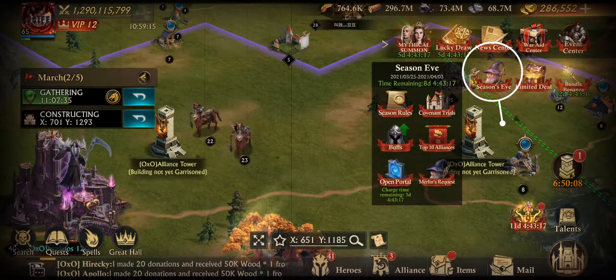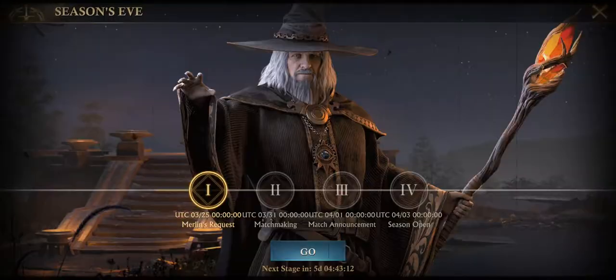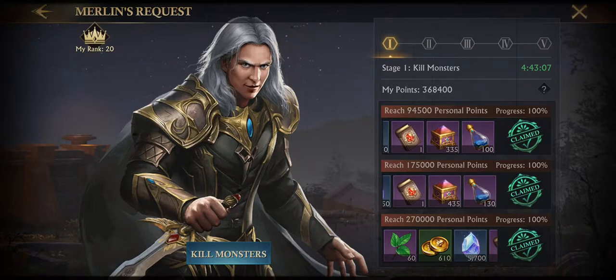You can follow the event by clicking the Season's Eve icon in the top right of your screen and clicking Merlin's Request, and go. The rewards are decent enough considering this is something you should already be doing as frequently as possible.